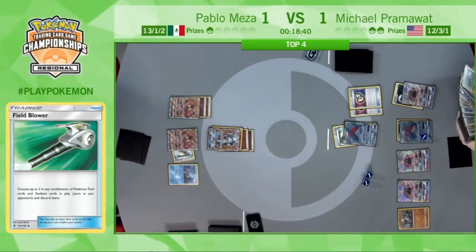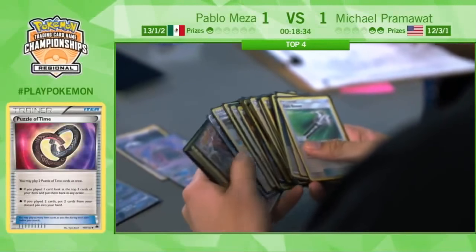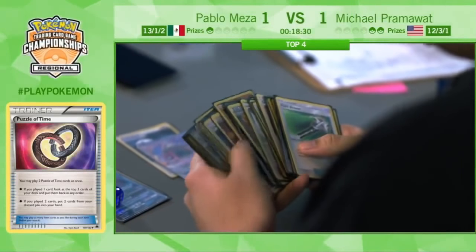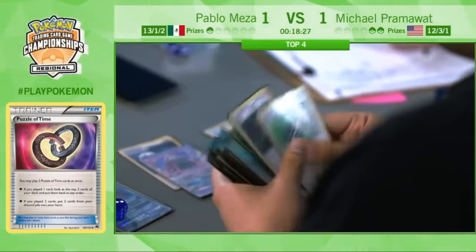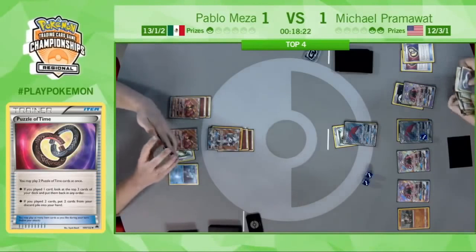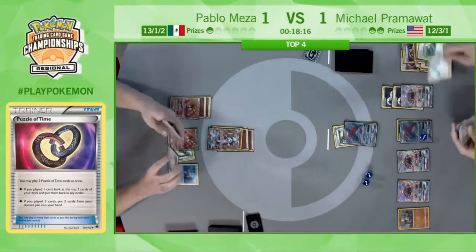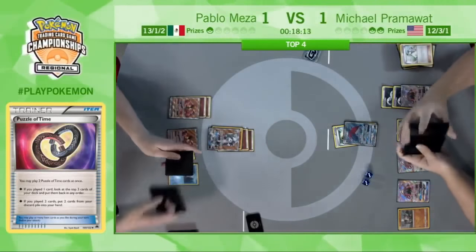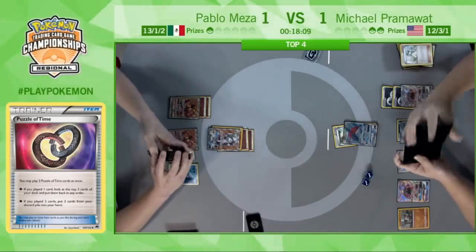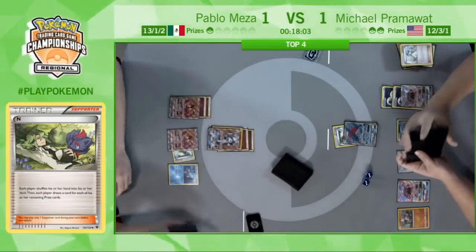Puzzle of Time coming down for Pramawatt, getting any two cards he wants out of his discard pile. This may be Pramawatt's last turn of the game. Looks like he's pulling a Double Colorless to the front, and that N. N is what he needs to do now — and now it's on Pablo to see if he draws a Supporter, Tapu Lele, something like that. But with only two cards, it's a lot to ask for.